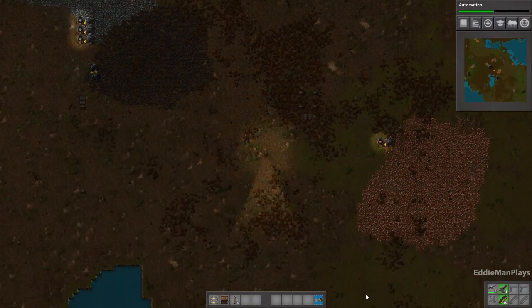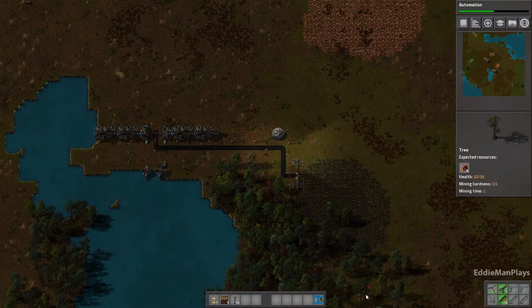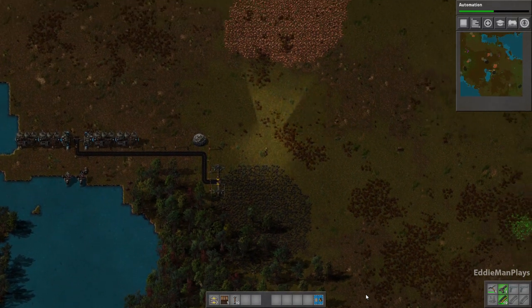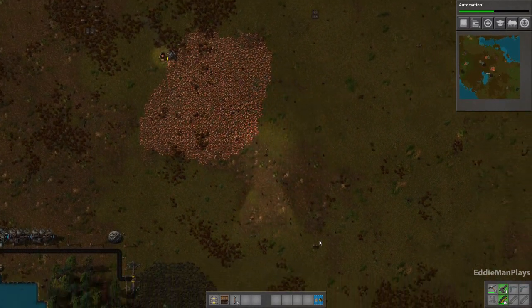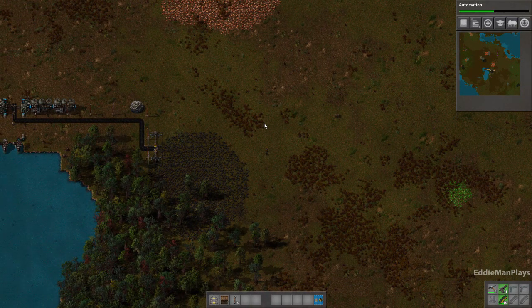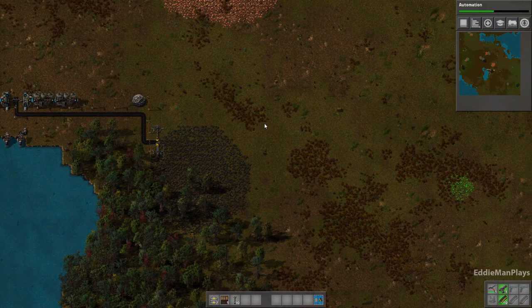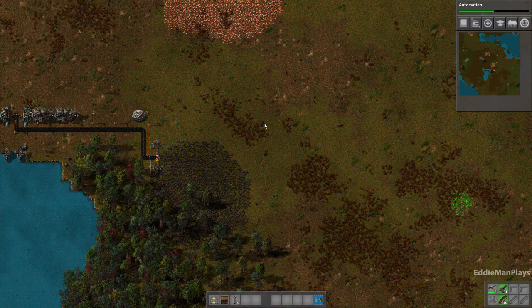Going south, let's see what we're going to be confronted with. We have this tree patch here, we have this coal patch, and then our west gate is here — which doesn't give us much room for a train or a bus.